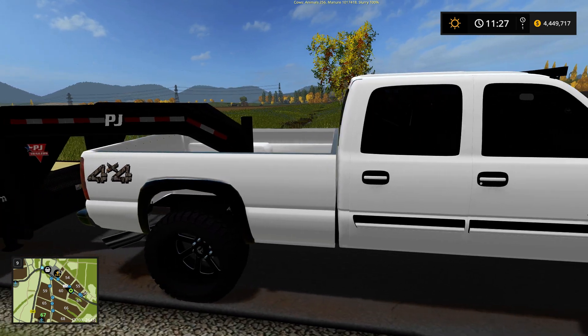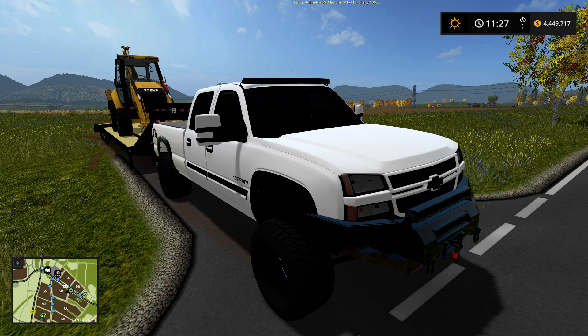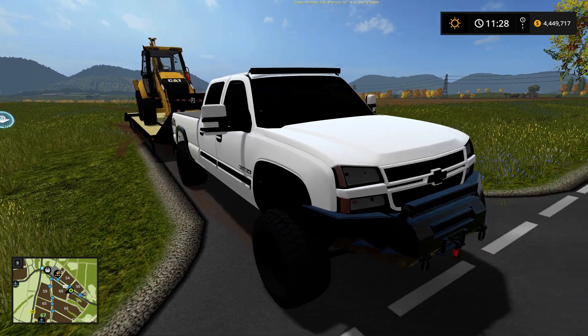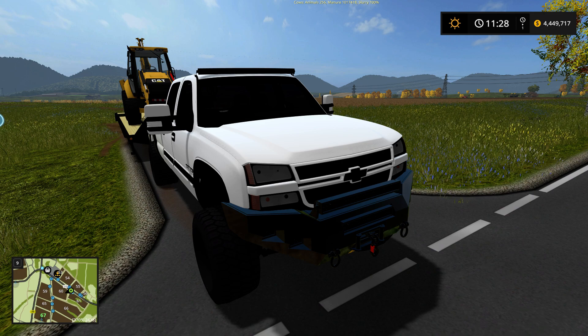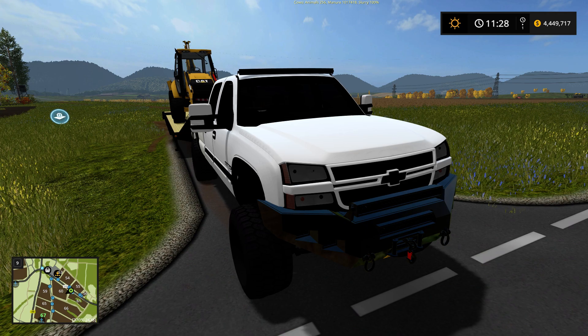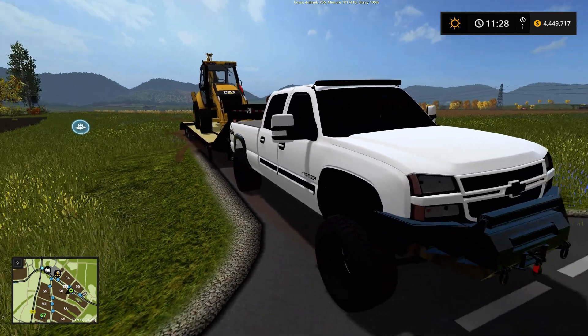Anyway, I saw this truck — it originally had a plow on it and a sander in the back. I didn't make the plow, but the sander I made from scratch. I just got so used to seeing the red Boss sander that I made that I completely forgot I even made it from scratch. So I saw it and I was like, I don't want a plow truck, so I took all that stuff out and fixed the truck up a bit.